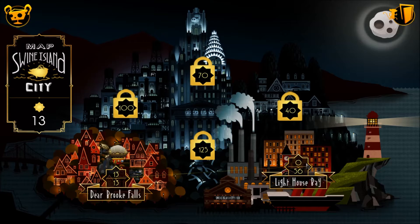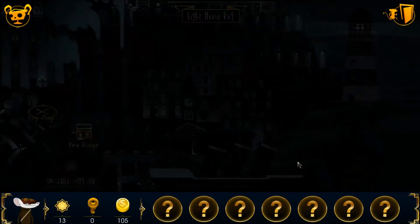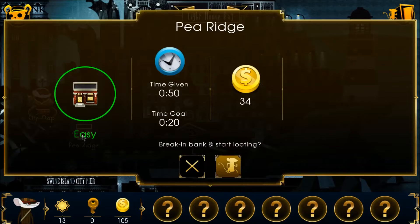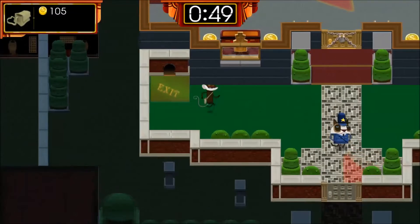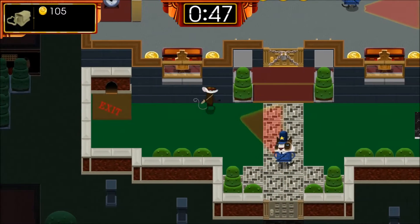So I need to go from here over to Lighthouse Bay, and then on to Pea Ridge! I played just a little bit past this point, and it did take me a little bit longer — I was experimenting, trying things out. So this is going to be going way smoother than it had in the past for me.